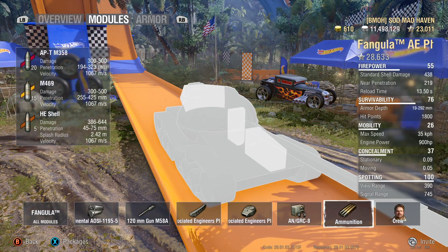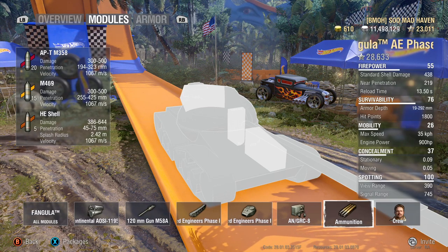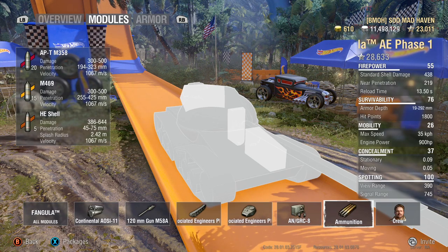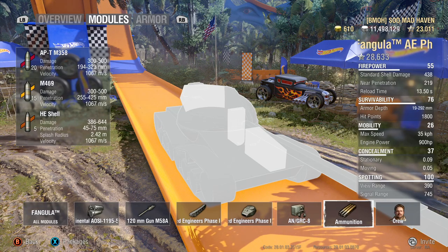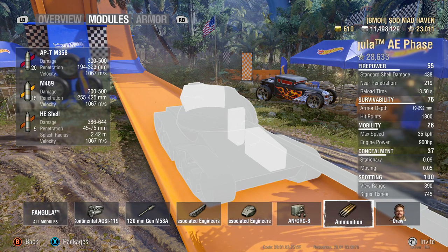Ammunition — every single round inside this tank travels at 1,067 meters per second. Your standard penetration at 258 is going to help you out a lot. Your premium penetration base is over 340. Your high explosives are at 60.